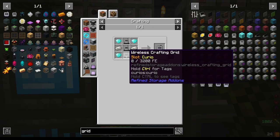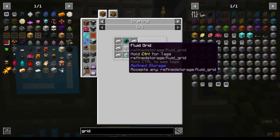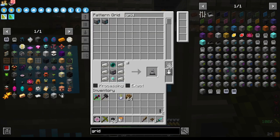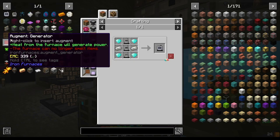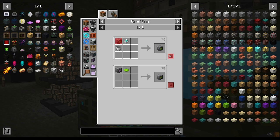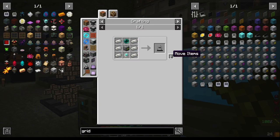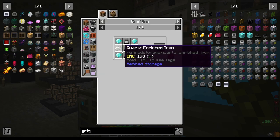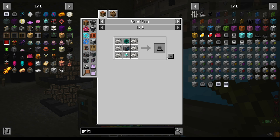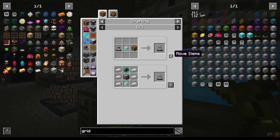Fluid grid, wireless grid, and crafting grid. Wireless fluid grid. Let's do this in the right one. If we also type grid, make now the fluid grid — so we should be able to do this. Make the wireless fluid grid, the wireless grid, and the wireless crafting grid.